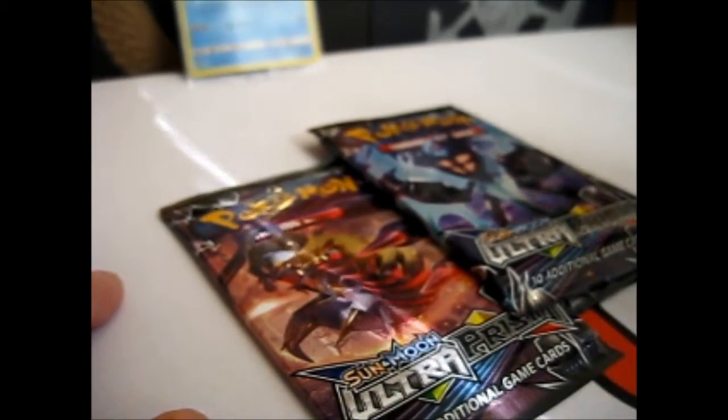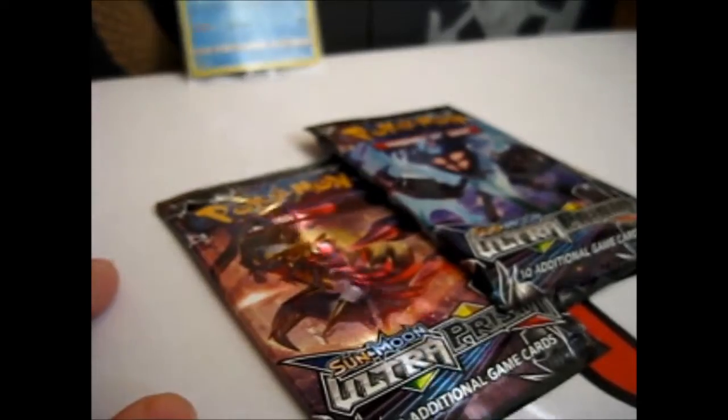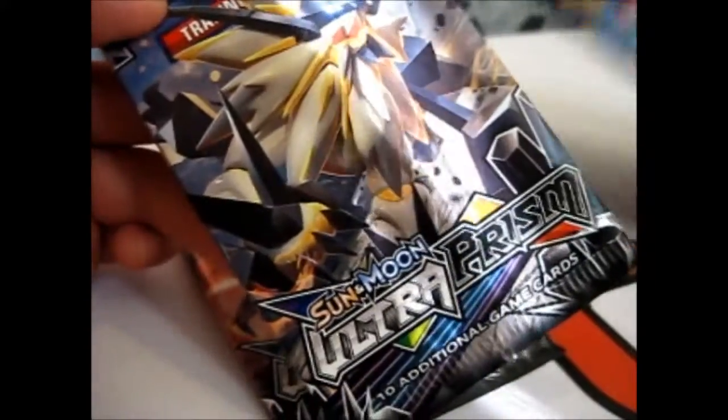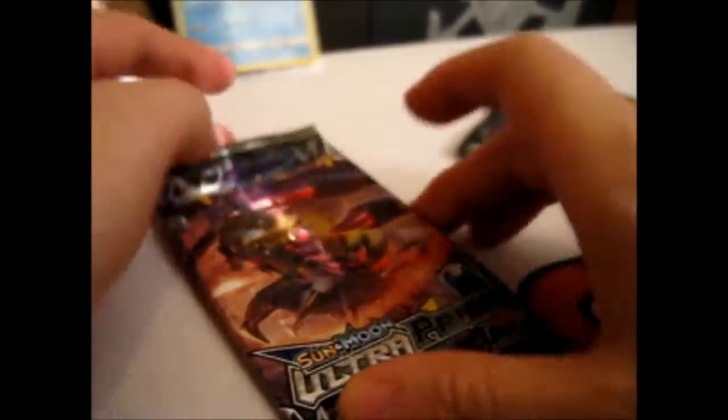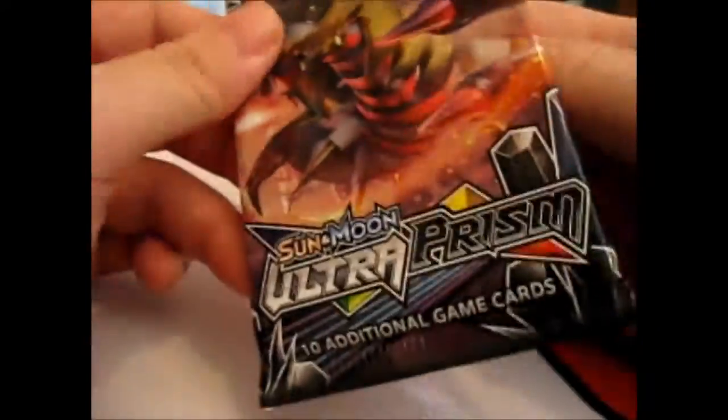As I showed before — lovely Dialga coin. So we have Duskmane Necrozma, Dawn Wings Necrozma, a.k.a. Possessed Solgaleo and Lunala, and a Giratina. So we got red eyes anyway — fits into the group there.